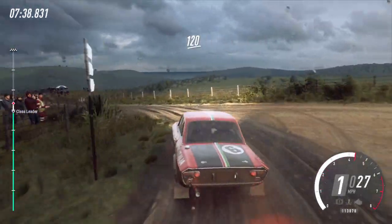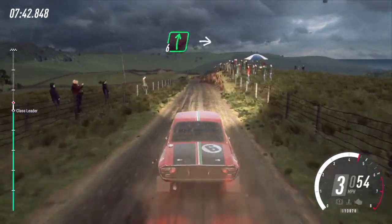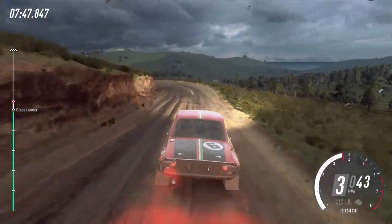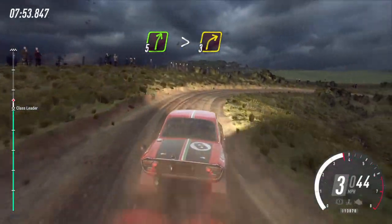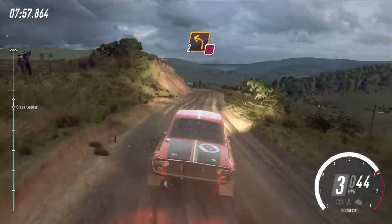6 right into unseen 3 left long tightens, into 5 right long, tightens 3, into don't cut 2 left, 30 over crest.